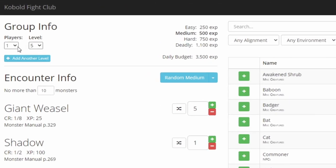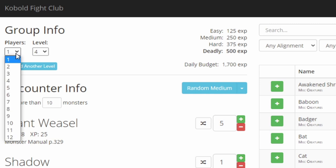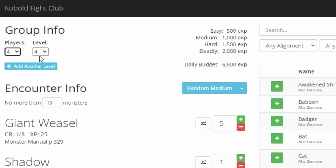First, you want to put your group information in. For this example, we're going to have a party of 4 players, all at level 1, but you can also add players at different levels right here. You can see on the right here, it shows the difficulty, and based on the group information, it calculates the experience points needed to get to that difficulty.